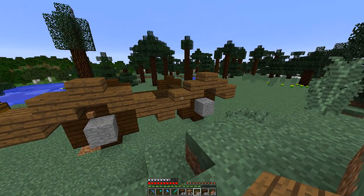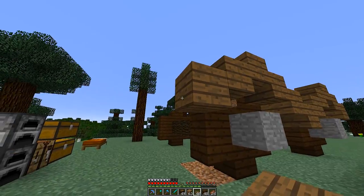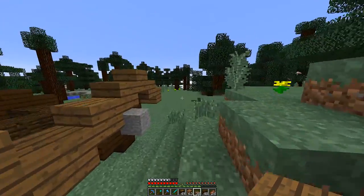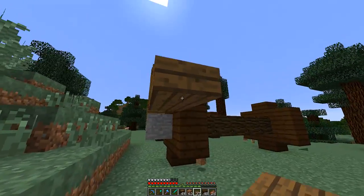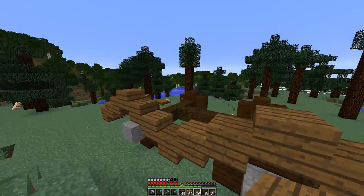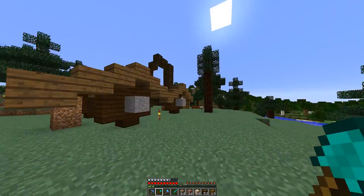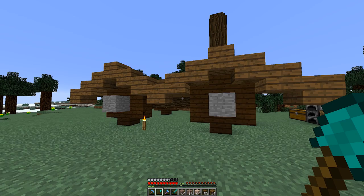We've got the rims of it all set up. I'm just going to go down one more block, go around one more, and sneak on over here and do the same thing right on down there. That's looking good — so how about I do the other side, and I'll be right back. And welcome back — as you can see, we've got our wheels set up on this side over here.